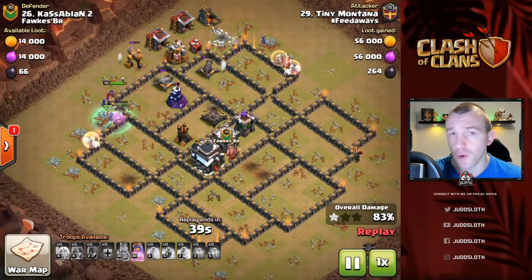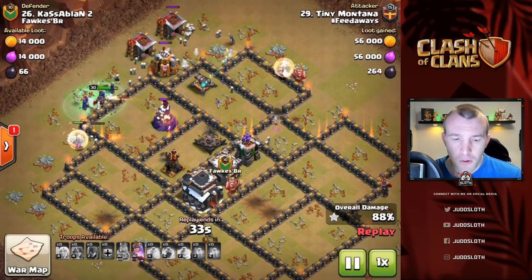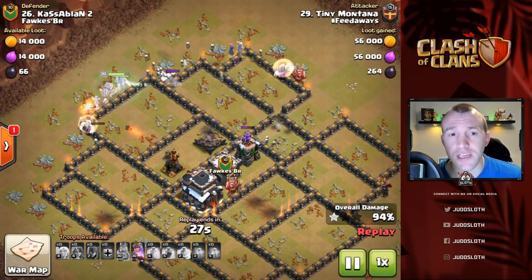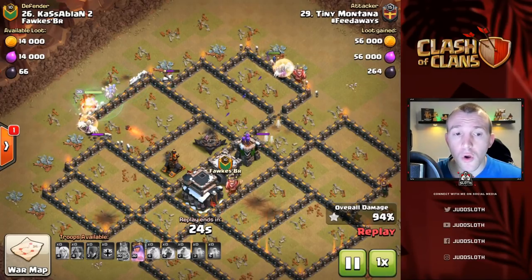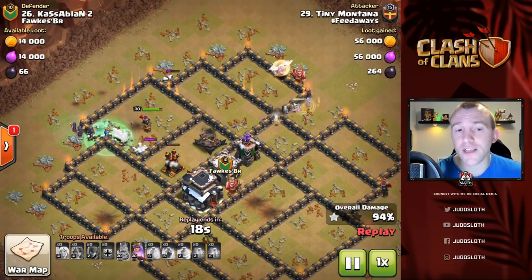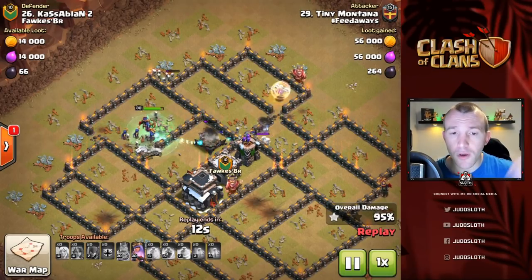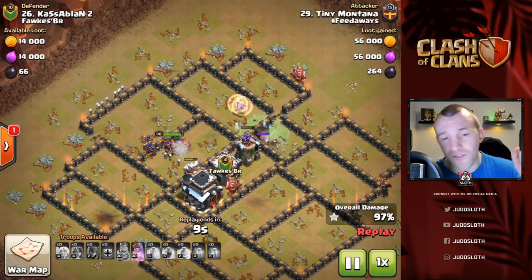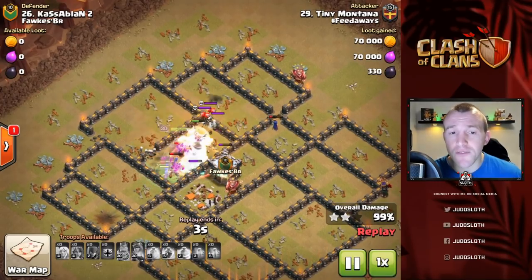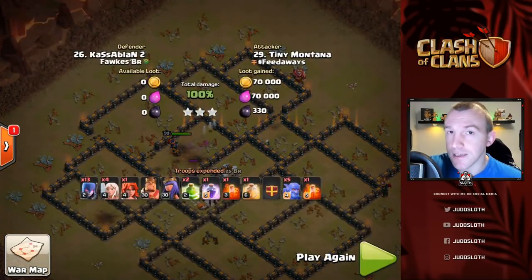With the right spell usage you can shred the middle of the base, and if we look here — this base was crushed once the troops got into the middle. That's how powerful the strategy is. Even if something goes wrong, you can hopefully have more than enough left to come into the middle and get it done. Save your Queen's ability — that's the top tip for the end of this video. With the golems, witches, and skeletons you should be able to save onto that Queen's ability for when you really need it, which as you can see on this one was right at the end.